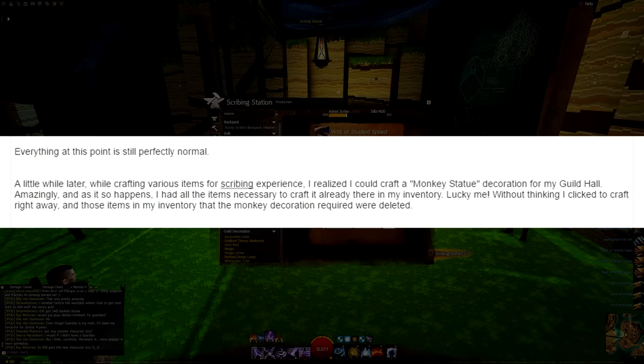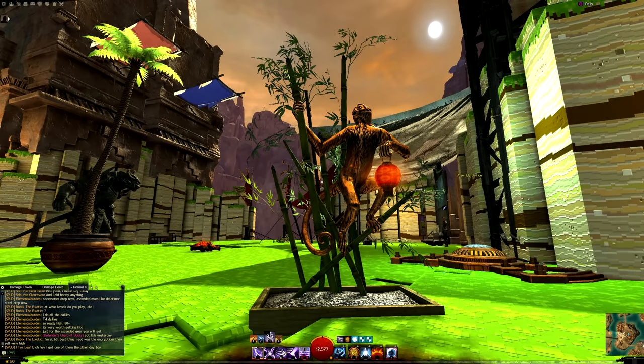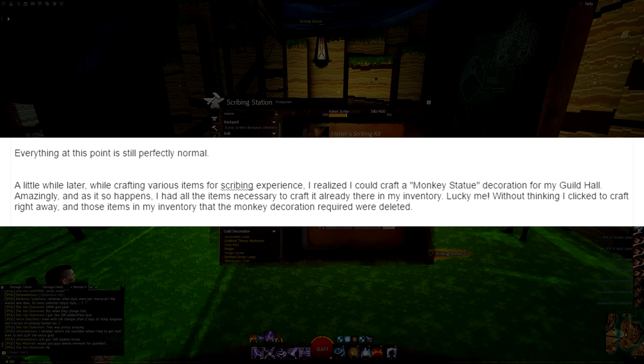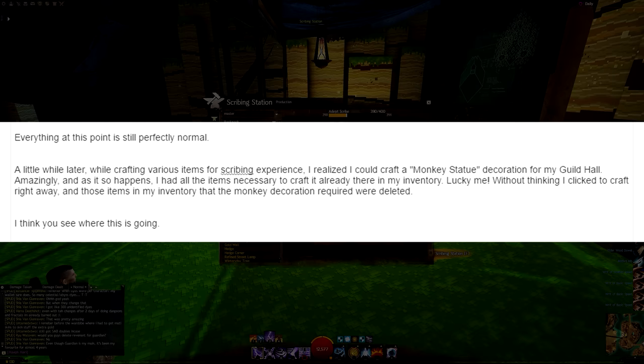A little while later, while crafting various items for scribing experience, I realized I could craft a monkey statue decoration for my guild hall. Amazingly, I had all the items necessary to craft it already there in my inventory. Without thinking I clicked to craft right away, and those items in my inventory that the monkey decoration required were deleted.